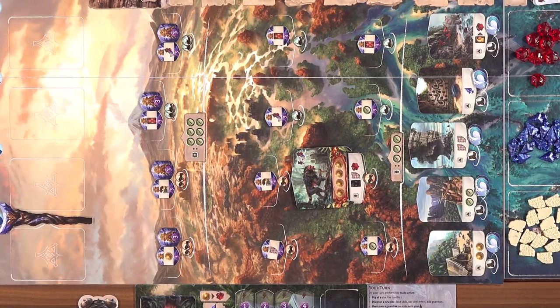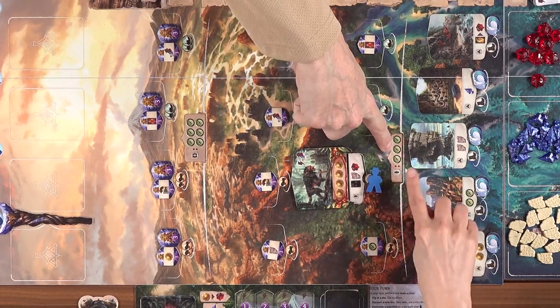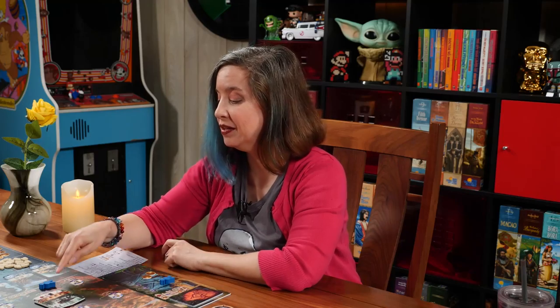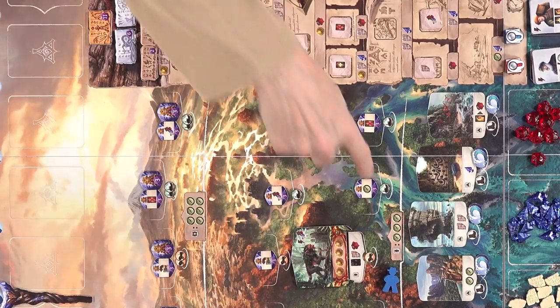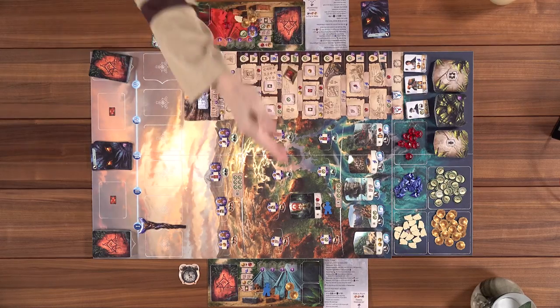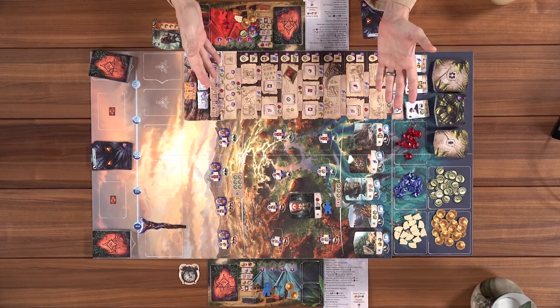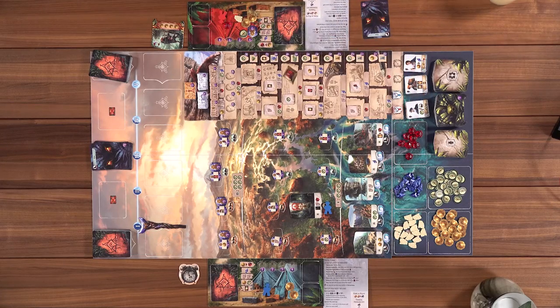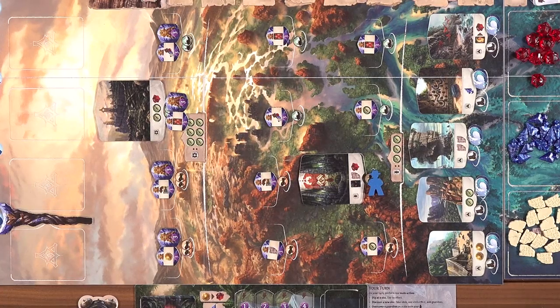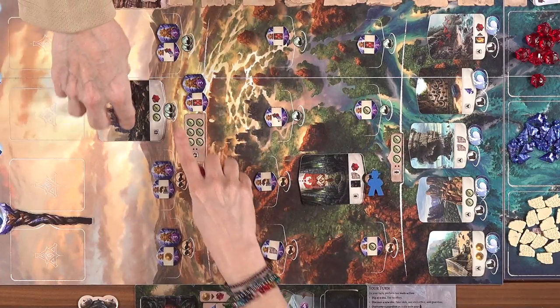If another player comes to an already-discovered site, they don't have to pay the compass cost to discover it — they just pay the vehicle cost to get there. They would get those resources including the fear card, and have the opportunity to overcome the guardian. Once the guardian is claimed, that's just another location you can go to for resources. You only have two explorers per round, so it's important to use them every round and get them out to collect resources.